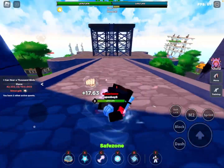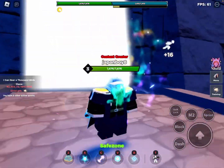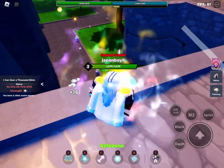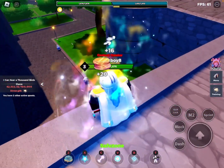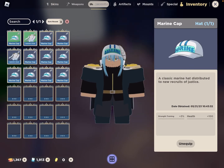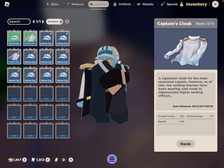To get items and accessories, you have to kill those Marine NPCs you see right over there — they're everywhere. They have a decent chance of dropping items, and they all have different types of stats, so don't think they all have the same stats. They vary, as you can see right here.